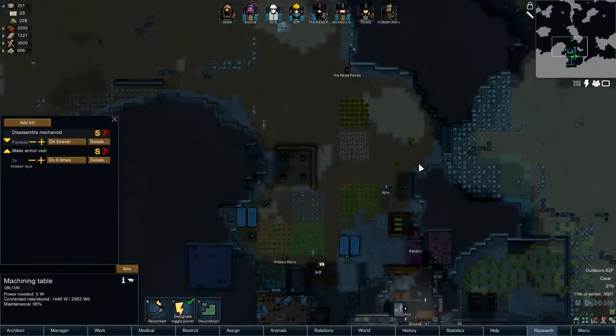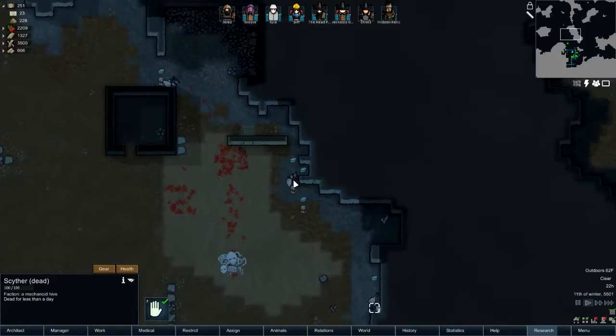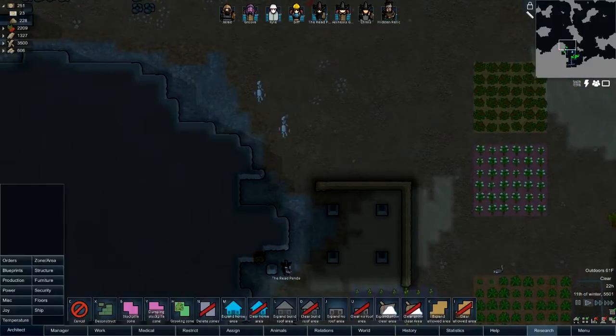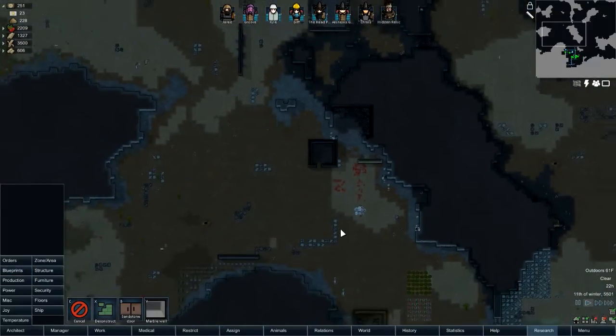Greetings, I'm Caffeine Rage, and welcome back to more of Let's Play RimWorld. Last time we had a little bit of a mechanoid attack, and they actually got some shots off. They didn't really hit anyone, but they did show a weakness in this defense, so I am reinforcing it a little bit, but I am eventually going to move this up.